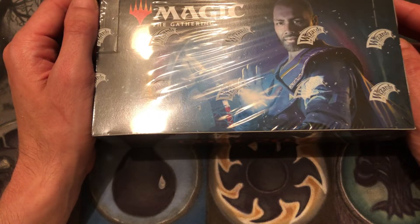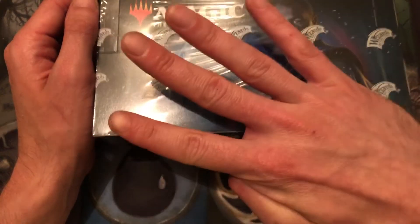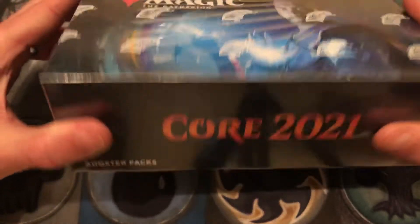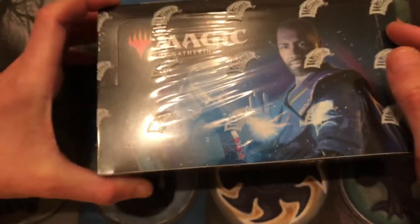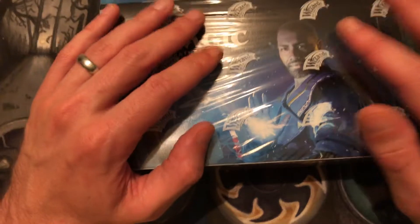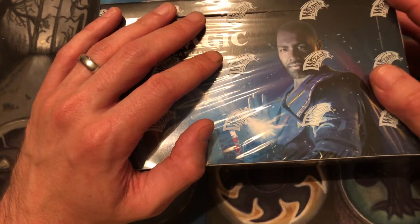Lastly, giveaway number four: if Double Masters comes out on August 7th and we can get 250 subs by then, I will give away an entire box of Core 2021 — 36 packs. So tell your friends, get as many people on this channel as you can and I will give away one of these boxes if we hit 250 subs. Alright, that's enough with the announcements!